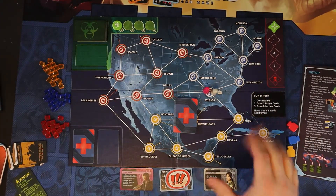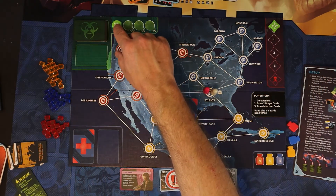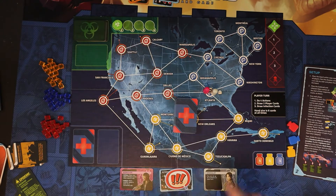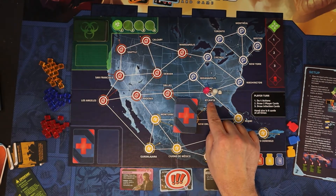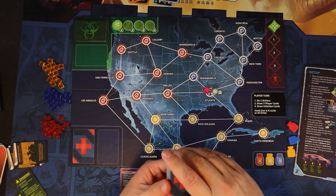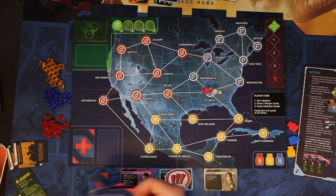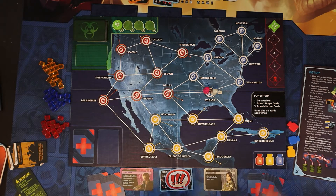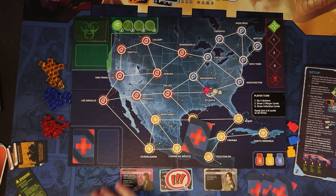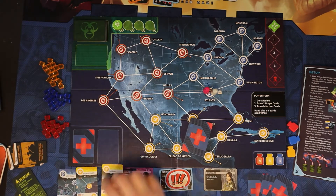I've got most everything set up on the board as far as the tokens go. I've got the marker for the outbreak here, the marker for the infections here, and the two pawns — the characters — in Atlanta. You always start in Atlanta. Now I'm going to do the cards, especially the player cards. In a two-player game, each character gets three cards. The dispatcher is going to get Montreal, New Orleans, and Havana. The generalist will get Monterey, Calgary, and an event.